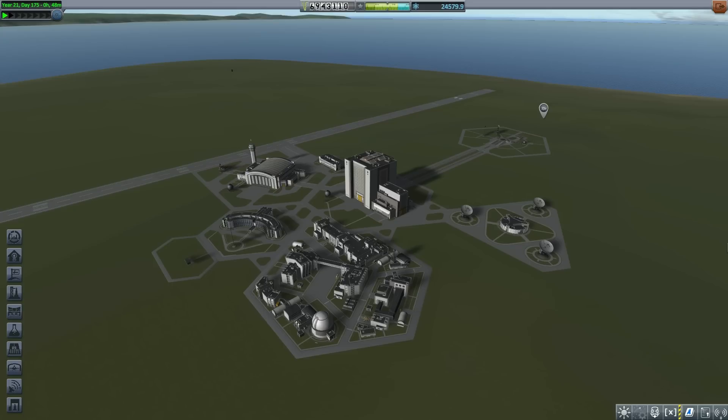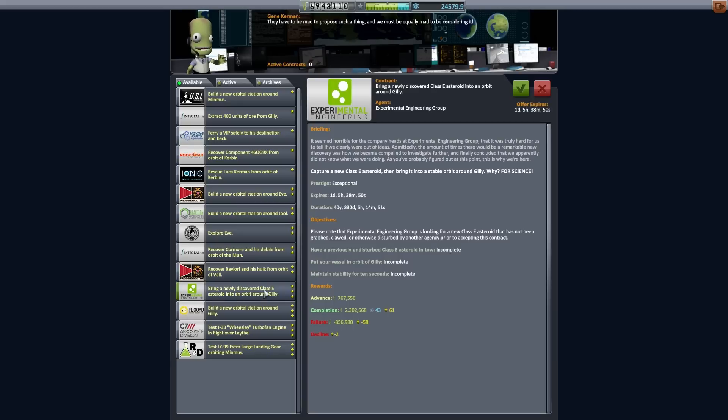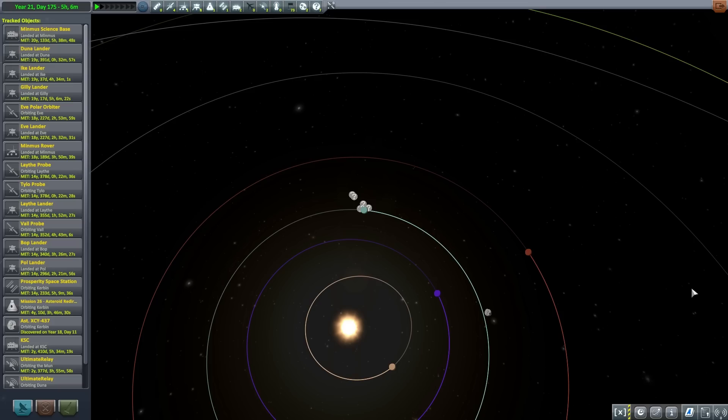Marcus House here. Today we are going to build the ultimate asteroid hauler. Before that, I've been able to stumble on this contract to take a Class E asteroid all the way to Gilly. This is a good thing to do when building an asteroid hauler vessel, so why not? We'll pick this up and move on. This is worth over $2.3 million in funds on completion with another $767,000 advance.